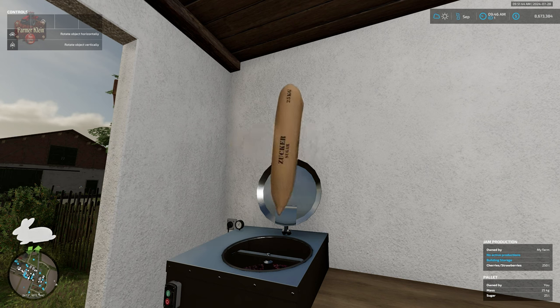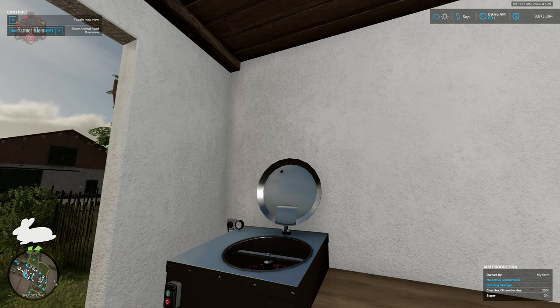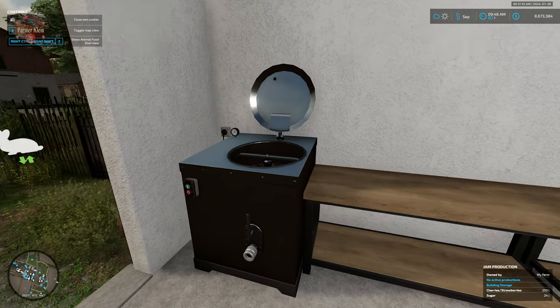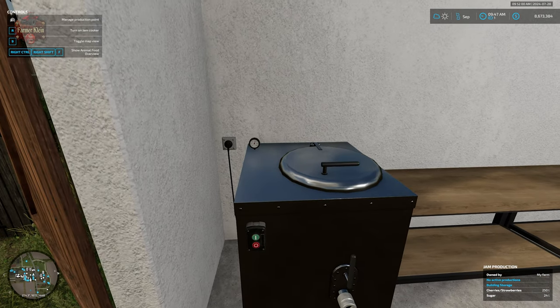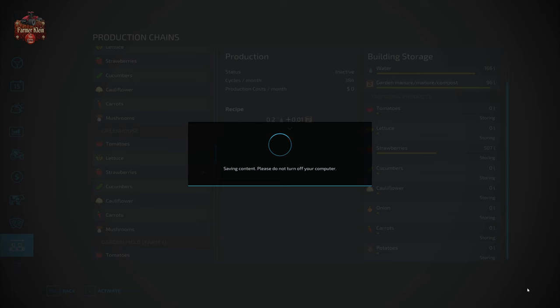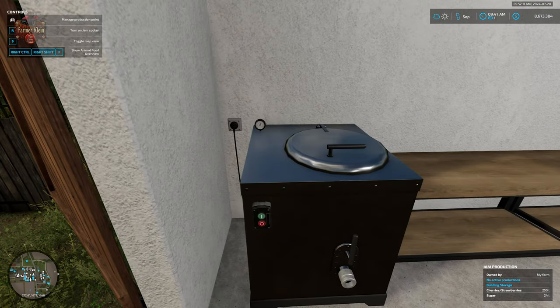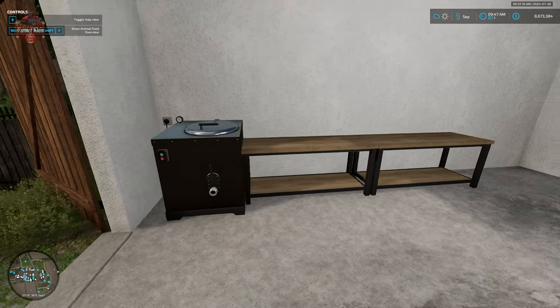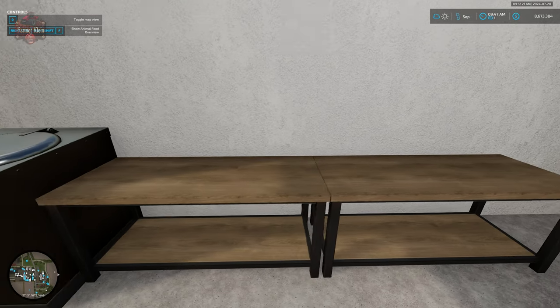We know we're doing it right when we get a shot of sugar squirting out the bottom — technically the top, since we had to flip that bag over. Once we've done that, we left-click to close the jam cooker, then slide to the right in front of the button box. We can either left-click to go to the jam production menu or simply hit R to turn production on. As it runs, we'll see boxes of jam appear on the work tables.